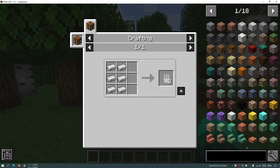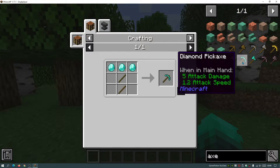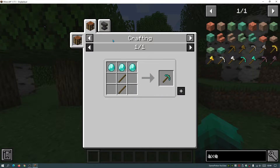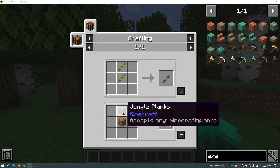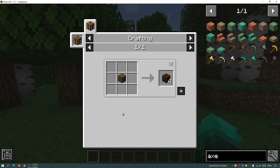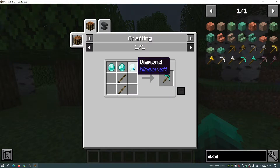This mod is really useful because you can search for specific items as well if you don't want to scroll through all the pages. For example, I can type in 'axe' and it will show all the axes I can create. If I click into the diamond pickaxe it shows how to craft it using a crafting table — three diamonds and two sticks. If I click into the stick it tells me I can make it using bamboo or planks.